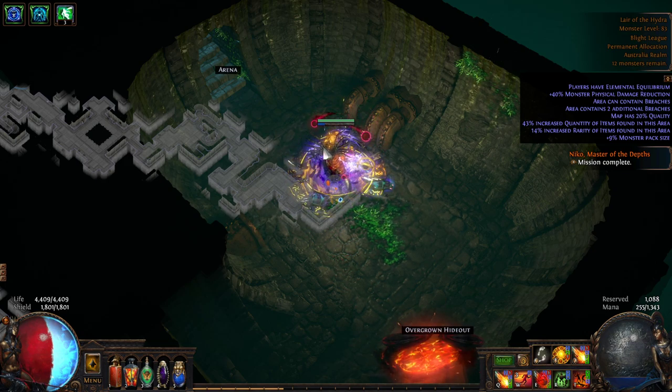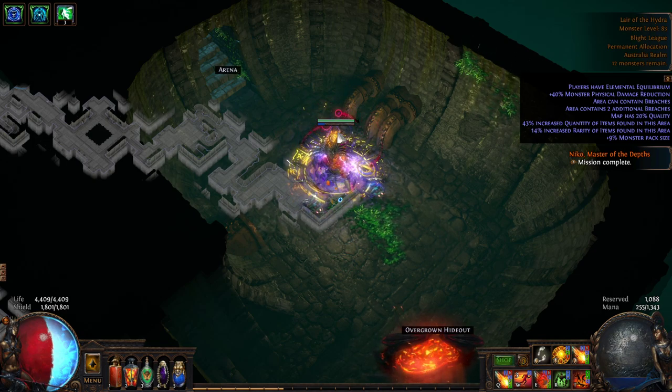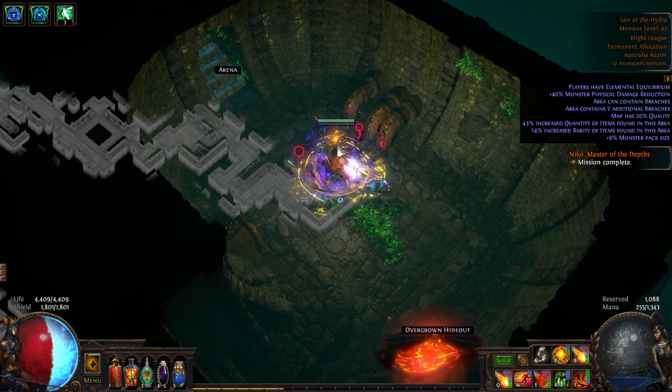So before we go in there, you're fighting two enemies in this fight. You're fighting the Hydra, the Guardian of the Hydra herself, and you're also fighting the arena that she is in. The arena has a lot of hazards in it. Those hazards will be immediately obvious and your second priority throughout the fight is moving yourself so that you are not being hit by these arena hazards.